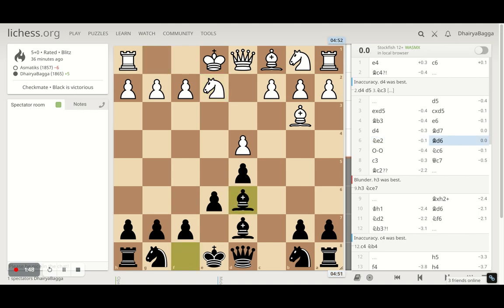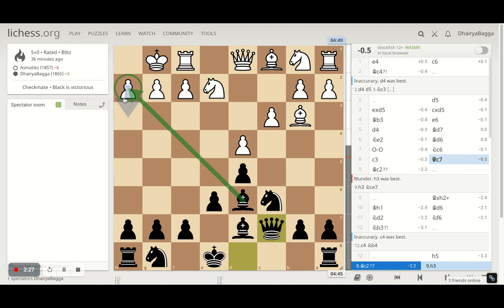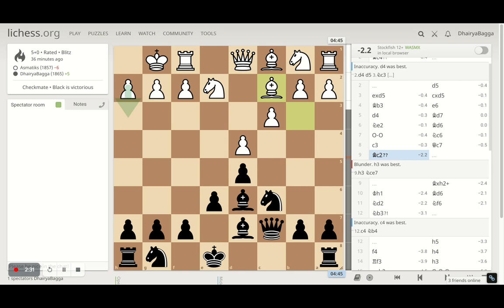My opponent responds with knight e2. I develop the bishop to d6. Opponent castles. I get my knight to c6 since I didn't see any threats coming to b7 straight away. Opponent plays c3 to route the bishop back and eventually attack h7. I play queen to c7, eyeing the pawn on h2 with a battery. Opponent could have pushed the pawn forward but instead plays bishop to c2, trying to hit h7 — perhaps assuming too early that I'd castle kingside, which would allow queen to e3 and a battery for checkmate on h7.